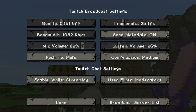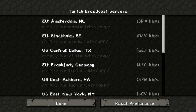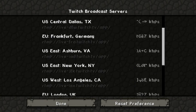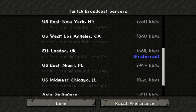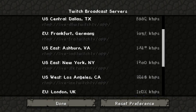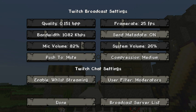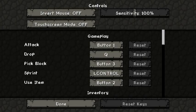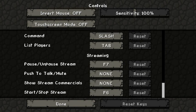You can pick your server — it's server to server. I've picked one but I'm going to try another one because some people say it works very well. If I click okay and go into controls, scroll right down to streaming: if you want to pause the stream you press F7, and to start and stop the stream you press F6.